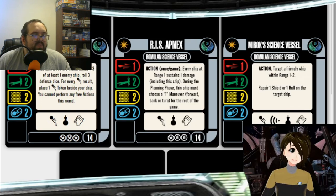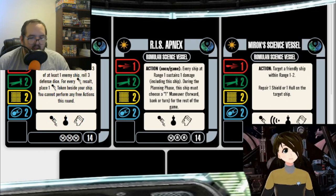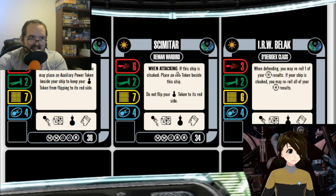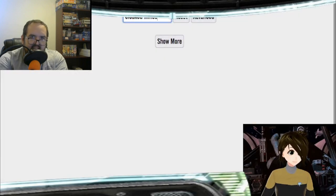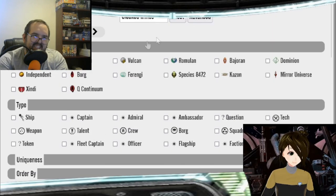How do you build Romulans? Really, I think it's cloaked mines, because as we've been talking about with Romulans, to compensate for their lower attack dice, you need to build the card that the designer apologized for.